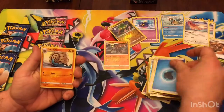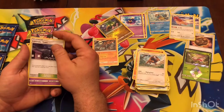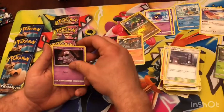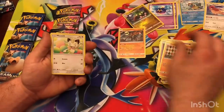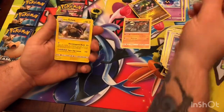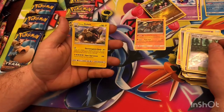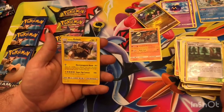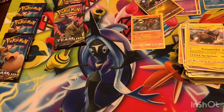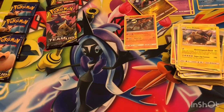Alright, we got a Water energy. Omanyte, Tauros — interesting card. Ten more damage for each counter on all your Tauros and Tauros GX. Lavender Town, Grimer, Exeggcute, Larvitar, Meowth, Nidoran. Reverse Holo Viridian Forest. And Alolan Golem — move any number of Electric energy from your benched Pokemon to this Pokemon; does 20 damage for each energy card you move. Pretty good, but it's a Stage 2 so it's kinda hard to get out.